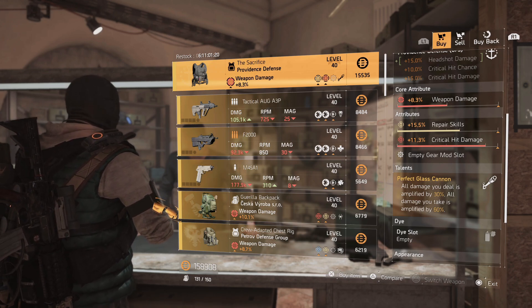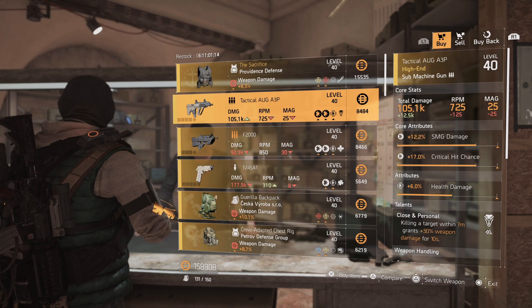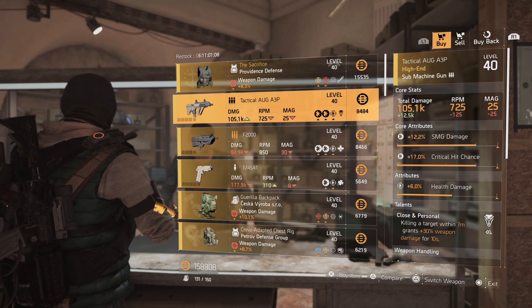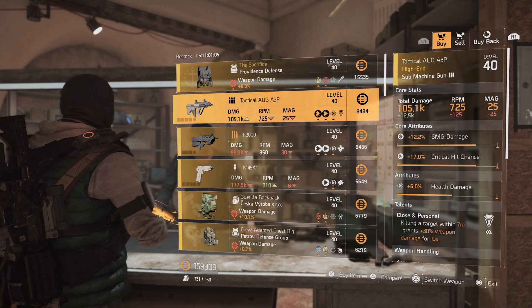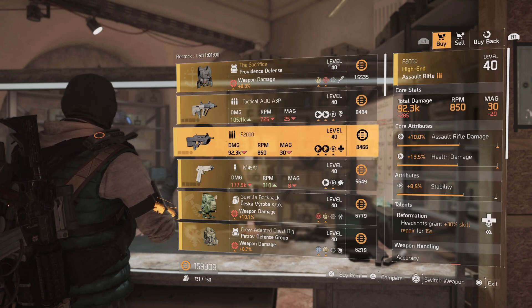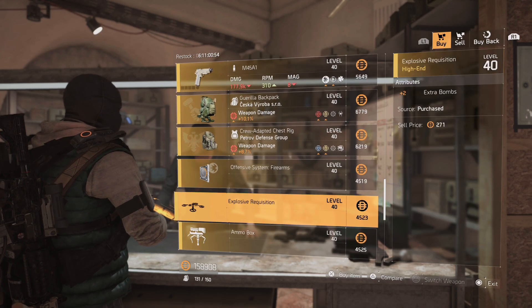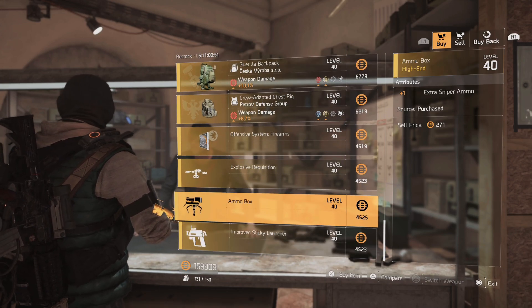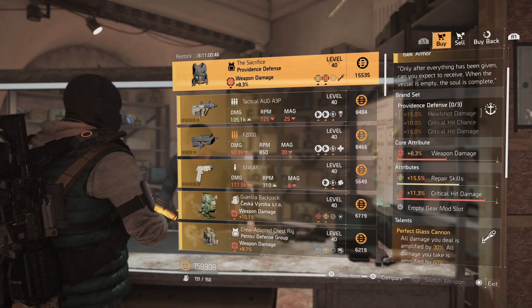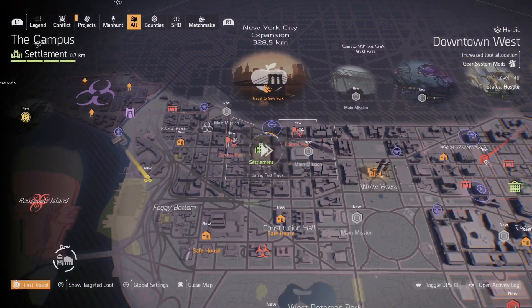If you've been looking to build around the Sacrifice, that's where to go. They also have a Tactical Aug with SMG damage, critical chance, and health damage. I would reroll health damage to targets out of cover. It comes with Close & Personal — killing a target within 7 meters grants 30% weapon damage for 10 seconds. Those are the two items I'd pick up here: the Sacrifice and maybe the Aug if you're looking to try it out.